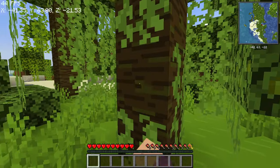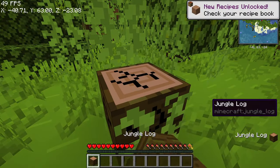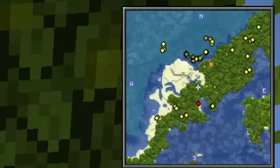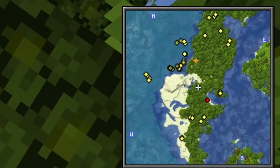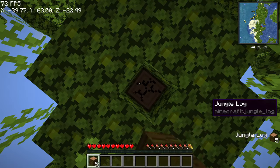You might be able to tell that this is not regular Minecraft from the map at the top right, which shows me everything around me. I'm not sure what all of these points mean on the map — there are different yellow and red points, they might mean different mobs. I'm not sure.